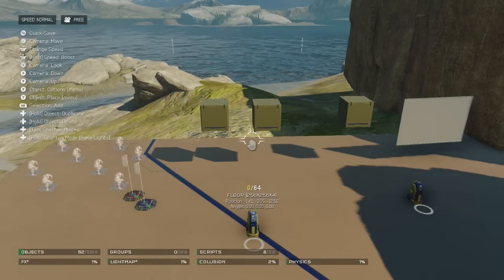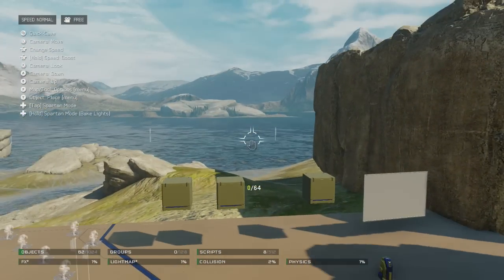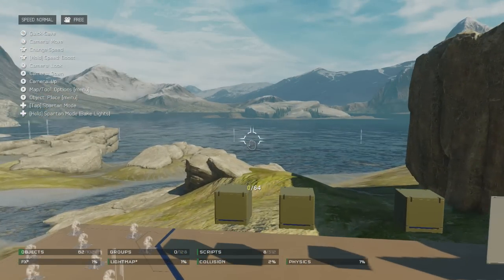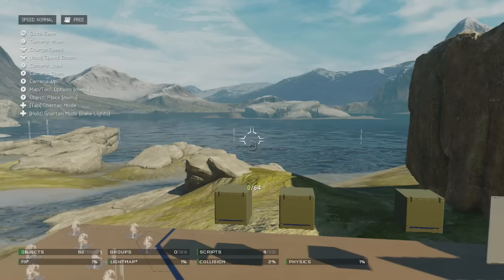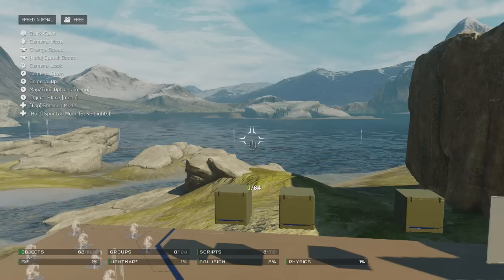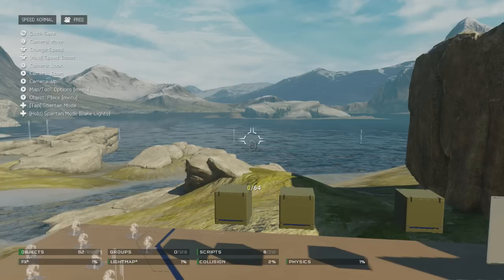What is going on guys, Zadrub here, and today we are talking about scripting in Halo 5. You can use this to make objects move, despawn, respawn, and all sorts of different things using channels, terminals, and even just through the duration of the game when a round starts and all sorts of things.